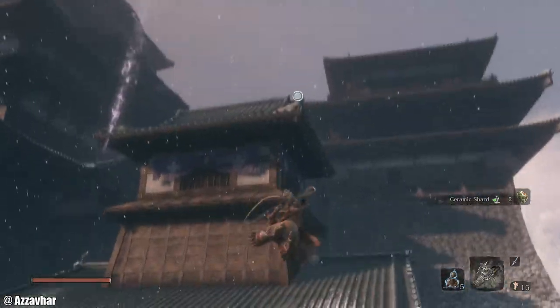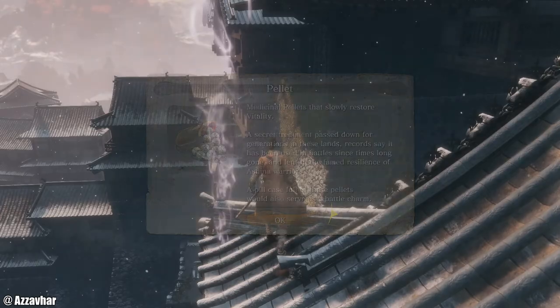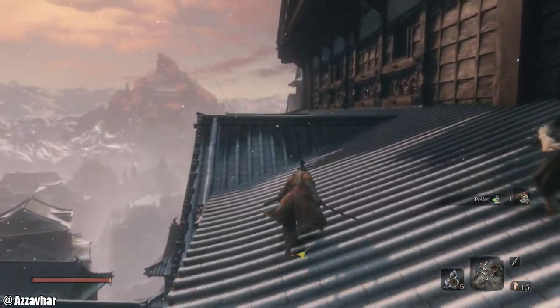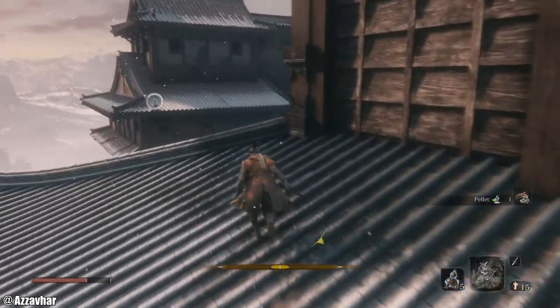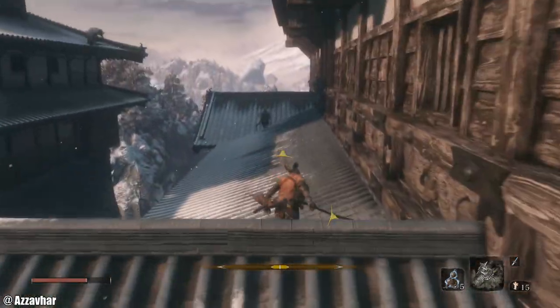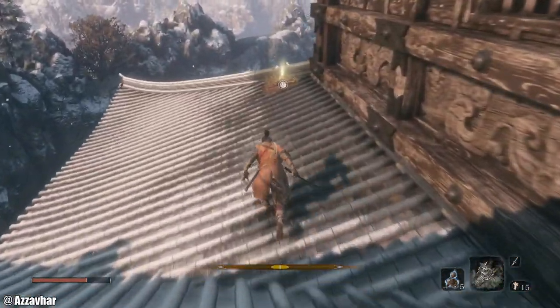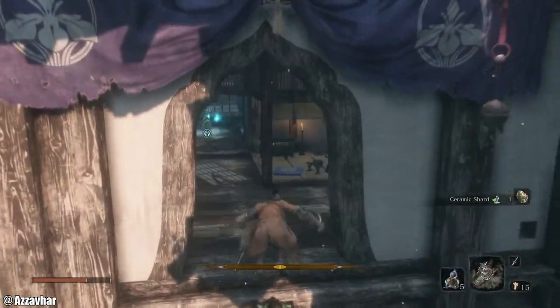On this bit we're just going to essentially grapple on up. We're heading for the idol first of all. On this bit you just want to hang to your left, otherwise you'll get killed by a flying guy there. Before we explore that rooftop we're just going to get the idol first of all for safety.